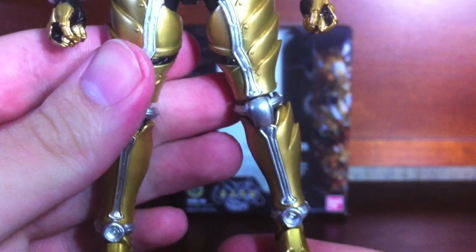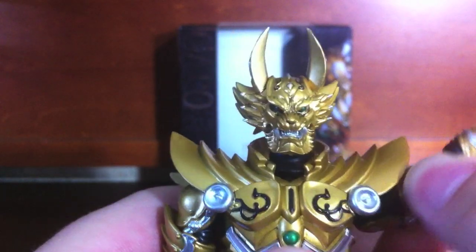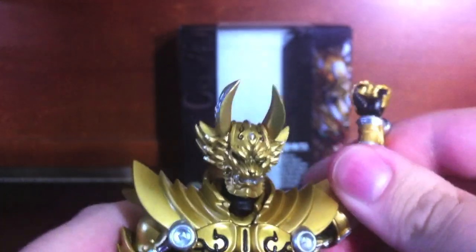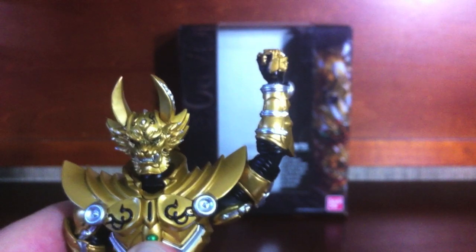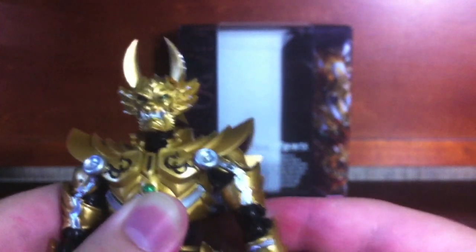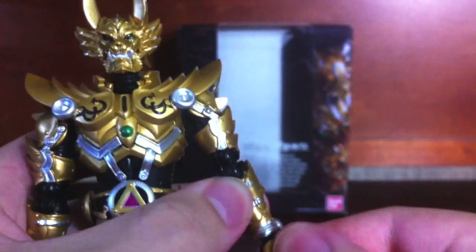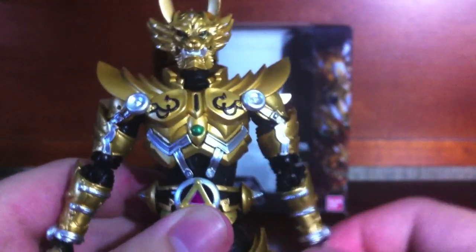Articulation-wise, obviously his shoulder pads do get in the way, so you have to swing the arms around. You can't get any sort of straight-up position, but if you maneuver his arm like this you can get a straight-up pose. It's an articulation hindrance, of course, but it's not that big of a deal — particularly because the armor in the show had that problem too. His joints are a tiny bit loose, though not as much as some of the double figures or the O's figures.